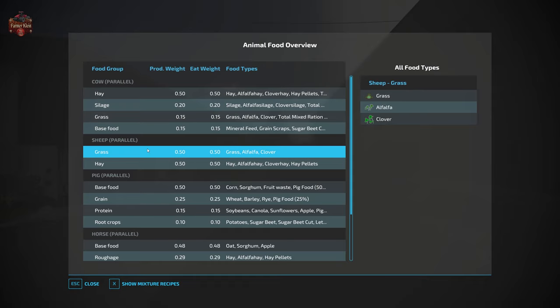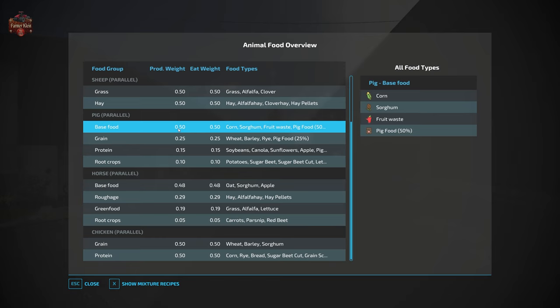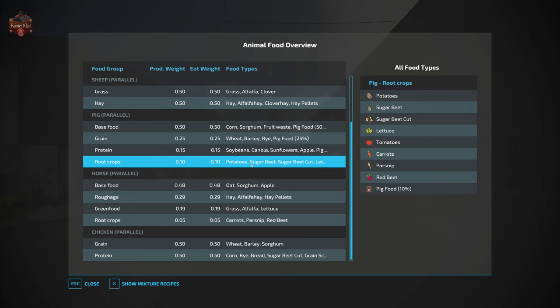Sheep in food plus are parallel feeders and must now supply both grass and hay: grass, alfalfa, or clover for grass, and hay, alfalfa hay, clover hay, or hay pellets for hay. Pigs maintain their parallel requirement with the same corn/sorghum/food waste/pig food base, but grain now includes rye, and protein now includes apples. Root crops expand significantly to include sugar beet, carrots, potatoes, sugar beet cut, lettuce, tomatoes, parsnips, red beets, or pig food.